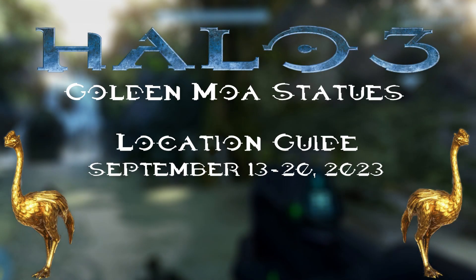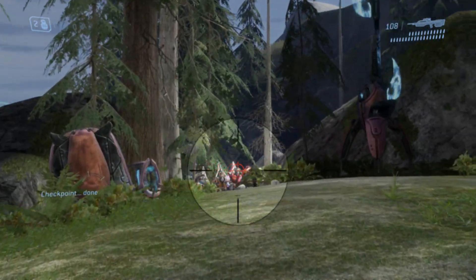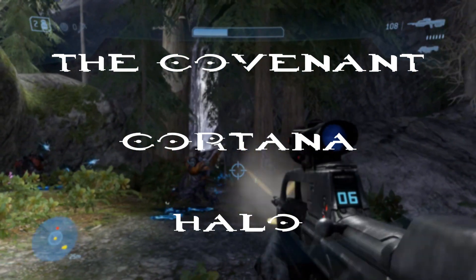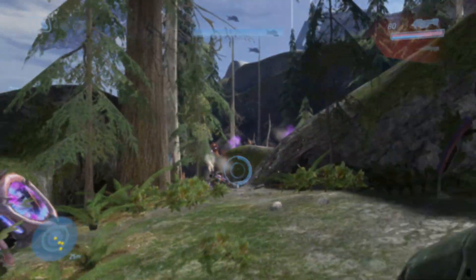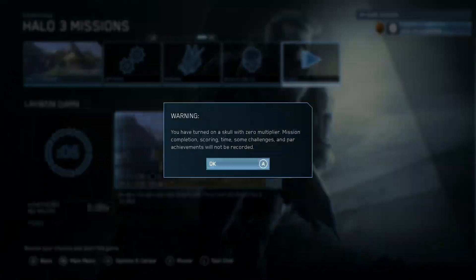Hello everyone, welcome back to another Chimmy Ghost Underguide where we bring content for a wider range of tutorials, achievement guides, and much more. As of today, we will find the MOA statues for Halo 3 for September 13th through September 20th of 2013. You can find these on the 7th, 8th, or 9th mission: The Covenant, Cortana, and Halo. You can find these on any difficulty using Rally Points or even the Acrophobia Skull as you wish.